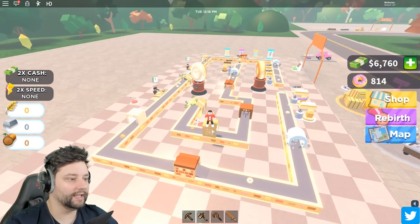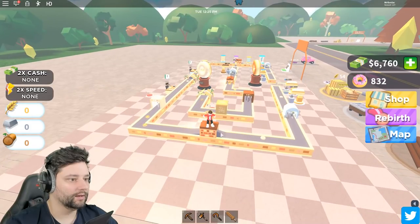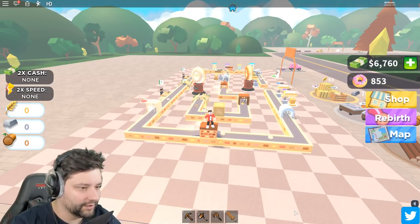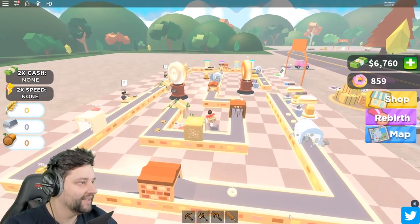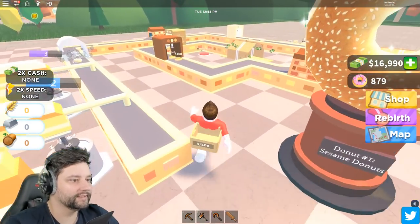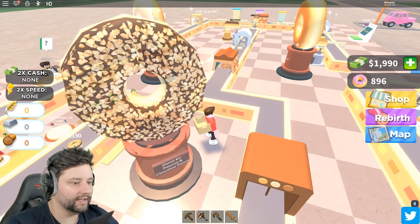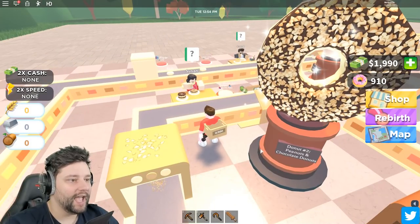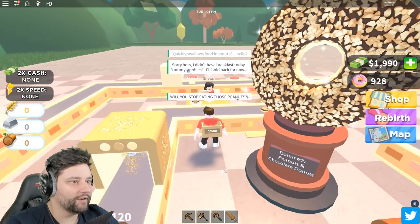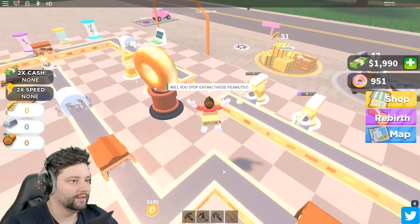I want to get a nice little screenshot, so let me just stand here real quick. Now I got a nice screeny of your boy's beautiful donut empire - looking so damn delicious. $15,000 is what your boy needs. We've got the funds boys, we got the money in the bank account right now. Get the factory worker. Donut peanuts and chocolate donuts. Hey Susan! Will you stop eating those peanuts, Susan? Sorry boss, I didn't have breakfast today. Damn it Susan, who do you think you are, eating those delicious peanuts?